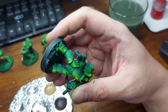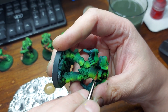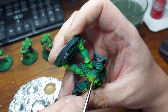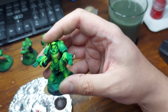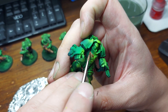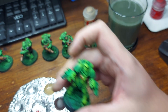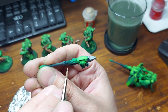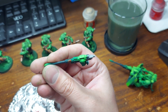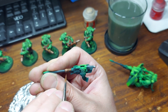I'm using Balthasar Gold from Citadel — it's one of their base metallics. Their layer metallics I find really thin and don't cover at all, but their base metallics I really enjoy working with. So I'm just popping this on now — making the green chest piece gold, then hitting the barrels of the fire strike servo turrets. These are the autocannons, just getting some gold on those too.